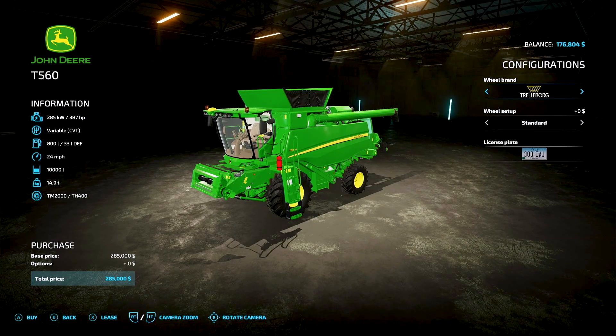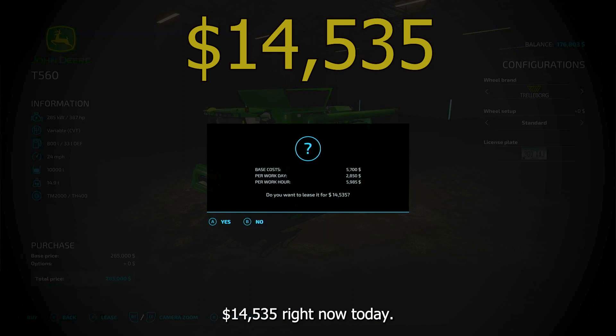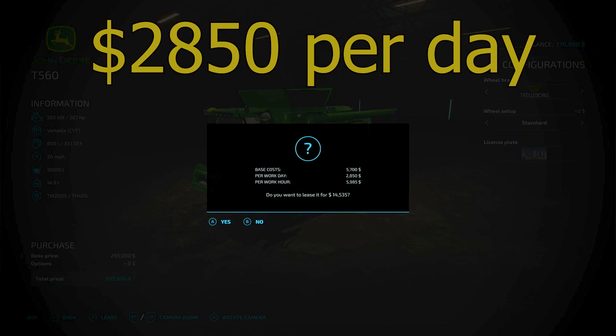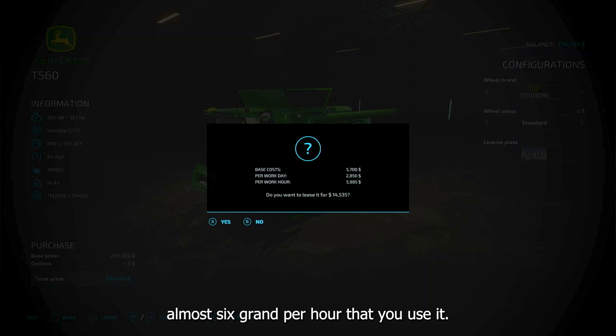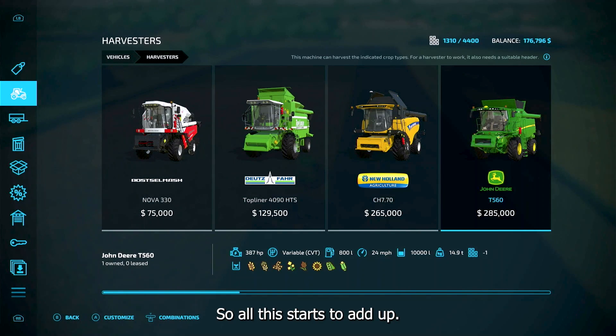Let's look at a harvester. If I were to lease it — not including the header — you're going to pay $14,535 right now upfront. But look at that daily cost: $2,850 per day. And almost $6,000 per work hour that you actually use it. This all starts to add up.